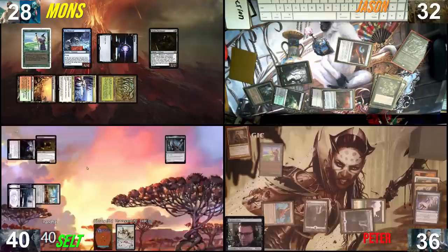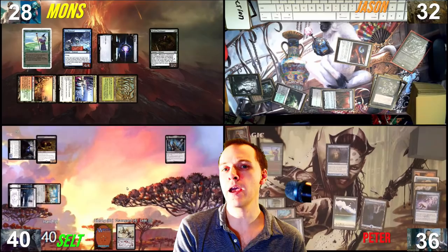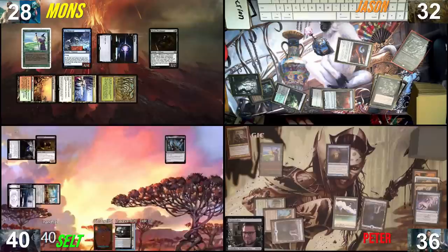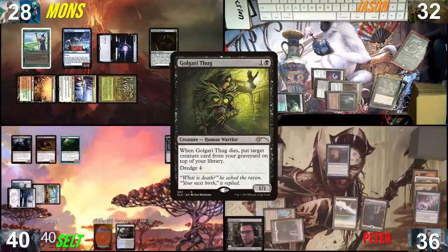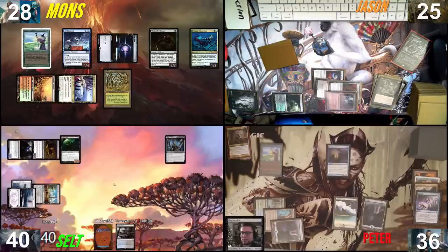I'll crack my Windswept Heath, fetch a basic Forest to shuffle, then pass. Not dead yet. I'll play Botanical Sanctum, two mana, cast Invisible Stalker. Well, we can see it — but it's invisible! I'll pass. Going to Throne of Death with a fetchland. You know what, we're going to do it — Gary Thug! Let's just do something. Hey Jason, take seven. Ouch. Come on Peter, cast Edric please.